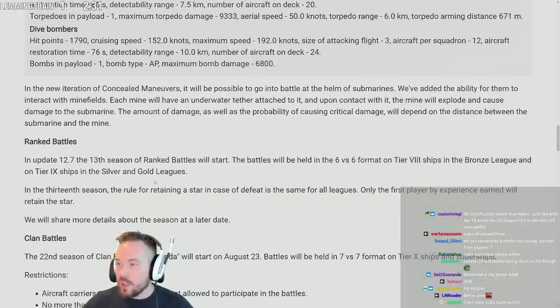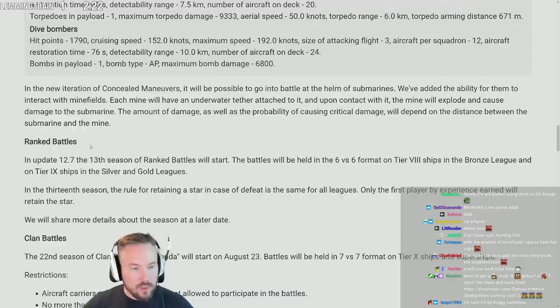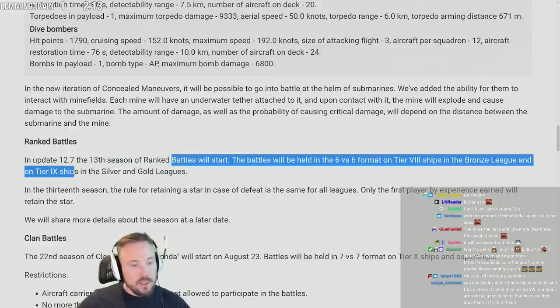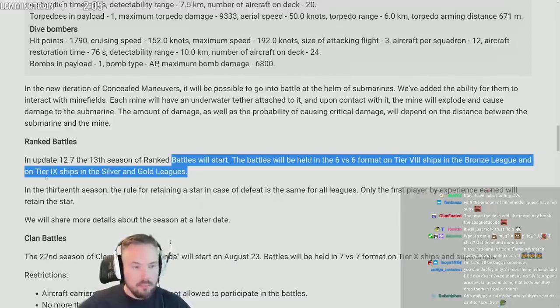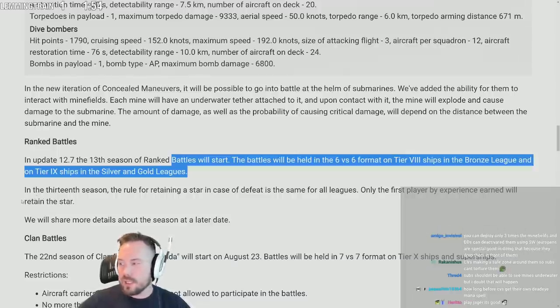They did post an update about the minefields — there was a Q&A on a discord that's relevant. Ranked battles in update 12.7: the 13th season ranked battles will start. Battles will be held in a 6v6 format on tier 8 and tier 9 ships — you can grind tier 8s and 9s! I bet this ranked season was probably dead. I wonder how many people played ranked this season, but you can bet it was dead as hell — probably one of the most dead seasons in ages.